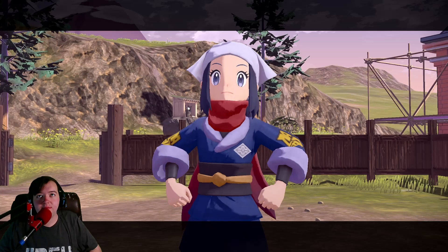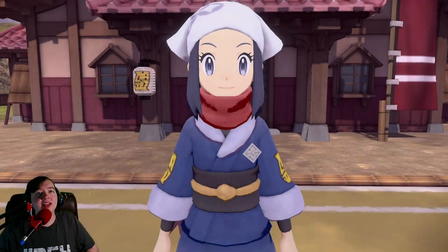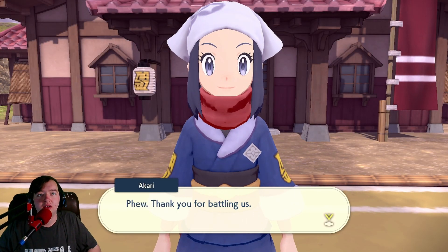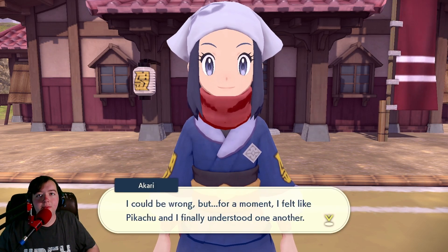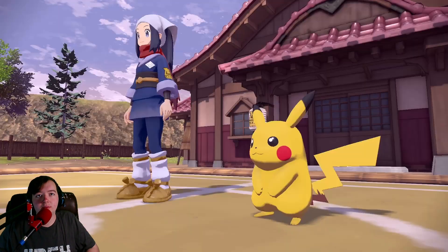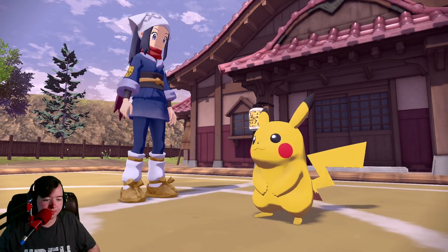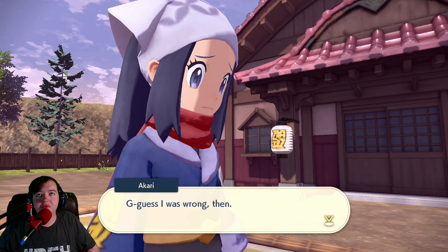You and your Pokémon seem to be completely in step with one another. There we go! We got a lot of level ups there. Move mastered — that makes sense. So that's when we can do the different styles, I guess. Thank you for battling us! I could be wrong, but for a moment I felt like Pikachu and I finally understood one another. Let's keep working at it, okay Pikachu? Guess I was wrong then. But I'll strive to work more as a team with my partner, the way you do.